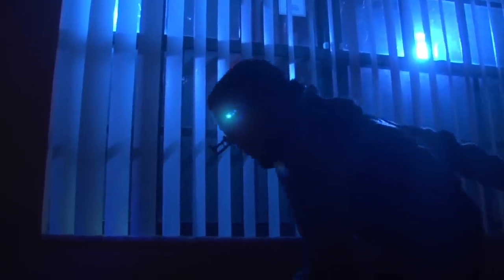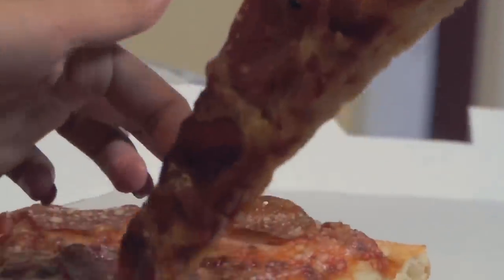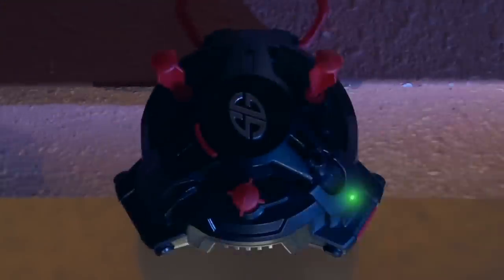Lock on and scope out your target by using the Spy Gear Knight goggles. The microagent tactical mirror lets you see around corners, ledges, and visualize your target. The motion trigger dart trap lets you catch your enemies by surprise before they catch you.